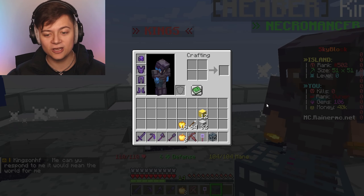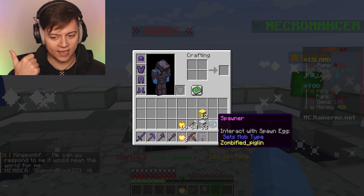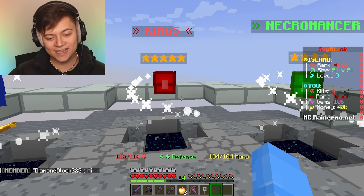It's actually a zombified piglin. No way. Okay, that's actually pretty dope. So I think that actually drops like gold and maybe rotten flesh. I don't really know what the other item is, but we'll go ahead and take it.